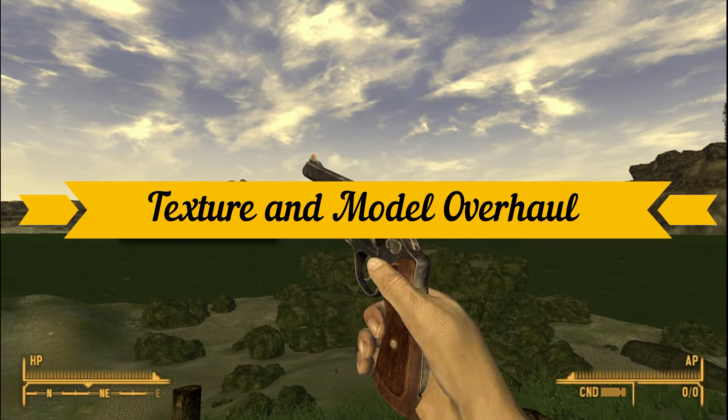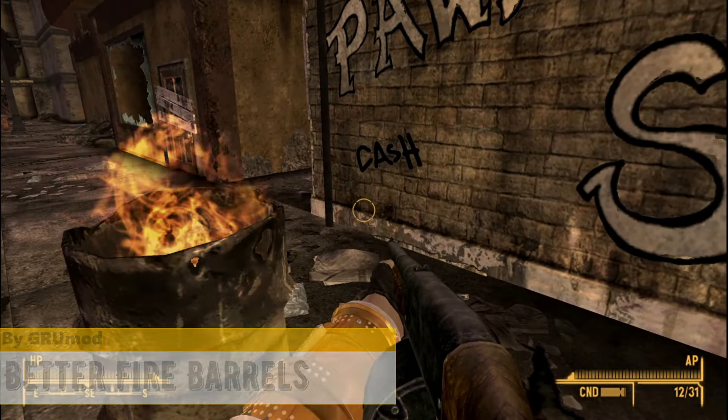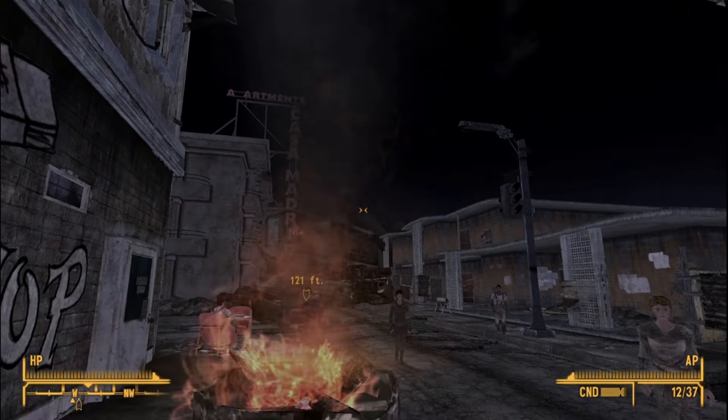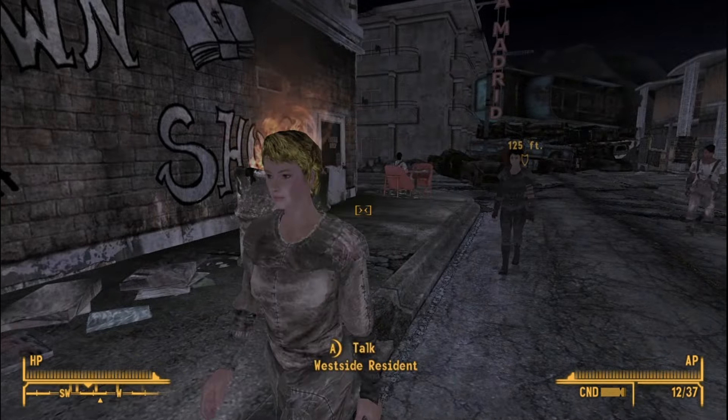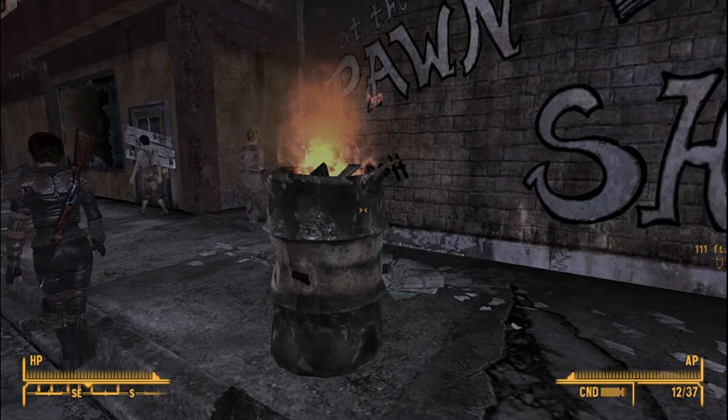Next are a few texture and model replacer mods. Better Fire Barrels by Gru replaces the ugly vanilla fire from the fire barrels with new good-looking ones. It also adds smoke effects, which the base game lacked. I hope he also makes a mod changing the fire effects altogether, because these new effects are really good.